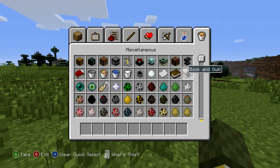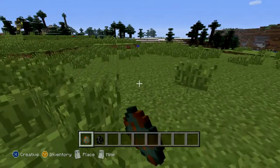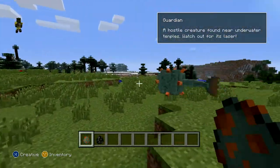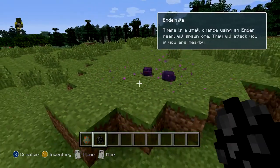Before I start I'm gonna show you the new mobs. They have the guardians, which are just like giant fish, and they have the endermites, which are like little endermen bugs.